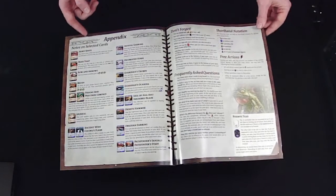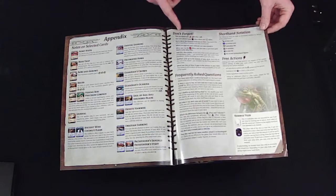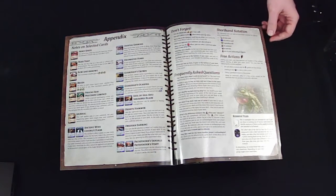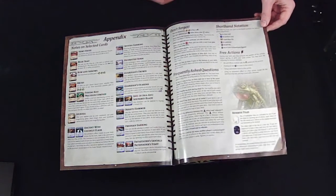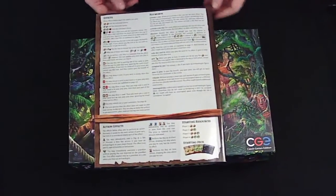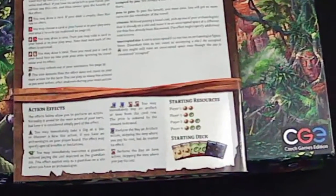Nice little appendix of the different types of cards. An FAQ-type section with shorthand notations explaining some of the icons and free actions. Some extra tiles. Looks like it continues with a quick reference of effects, keywords, and actions, and even a quick reference of starting resources.